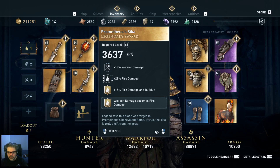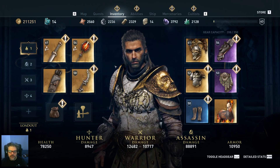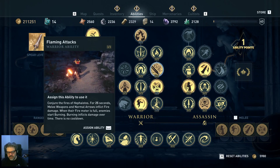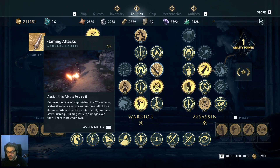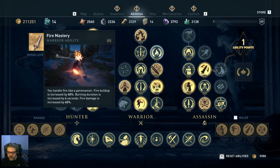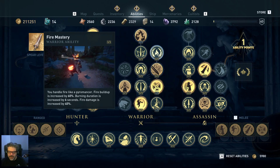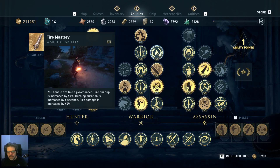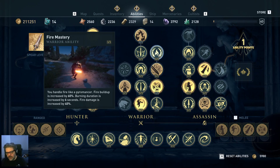With that fire kit enabled, I'm doing significant fire damage on every hit, so Flaming Attacks is a waste of adrenaline for me. However, you do need to unlock Flaming Attacks in order to unlock Fire Mastery, which is what I actually need maxed out for my kit. Fire Mastery is great: the buildup is increased by 60%, the duration is increased by 6 seconds, and fire damage itself is increased by 40%. I have that maxed out.